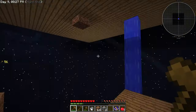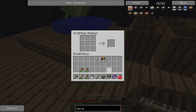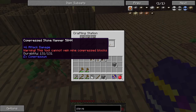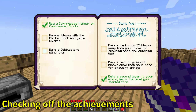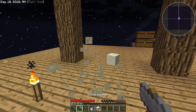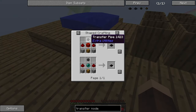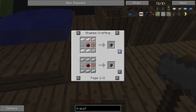Before I automate the cobblestone, I want to get these two achievements. I crafted and used the compressed hammer, and I saved compressed blocks — that's how easy that was. We also, most importantly, built the cobblestone generator. It took a lot of time to get the redstone needed to automate it, but you don't have to sit through that — it isn't in the video. Let's make a transfer node and a transfer pipe, because that's what we need.